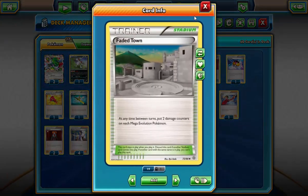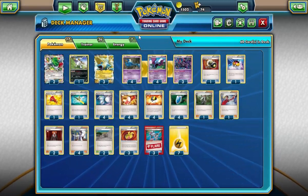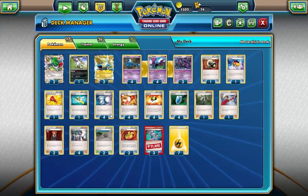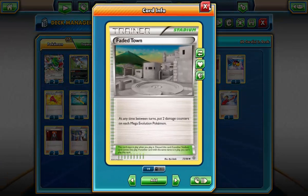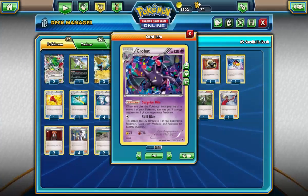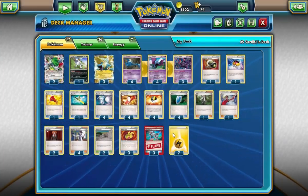One of the decks that Manectric does struggle against is things such as Mega Mewtwo or even Mega Manectric — those are some pretty tough matchups if you're a bit slow. Faded Town just helps put some more damage out onto those big Pokemon. Honestly there isn't really a better stadium you could put in here. You could play Dimension Valley so Crobat can attack for free. I do play quite a high energy count.